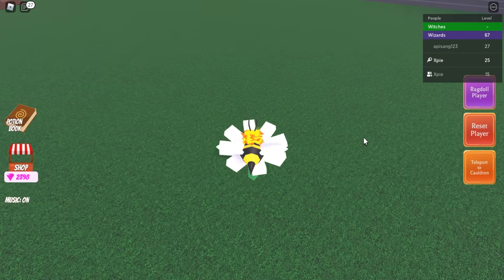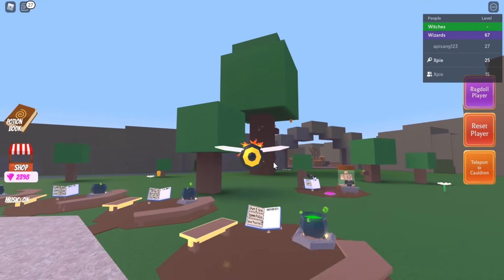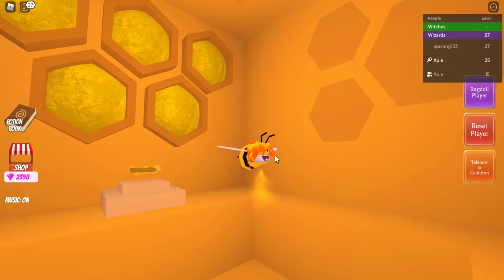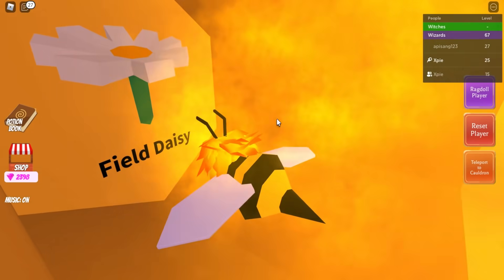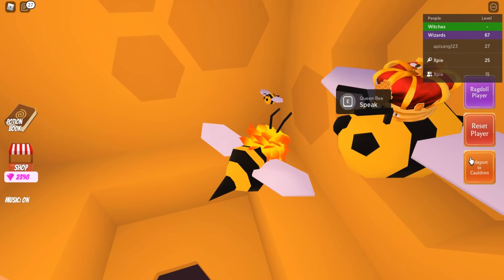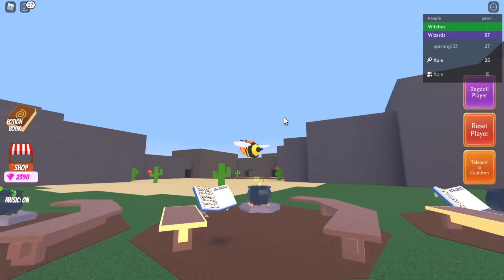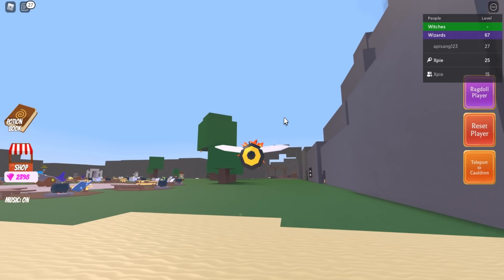For the field daisy, touch it to get the yellow particle effect, fly back to the beehive, and touch the field daisy spot. For the cactus flower, head to the desert — you'll see some small red flowers. Touch either one, then repeat the process of flying back to the beehive.